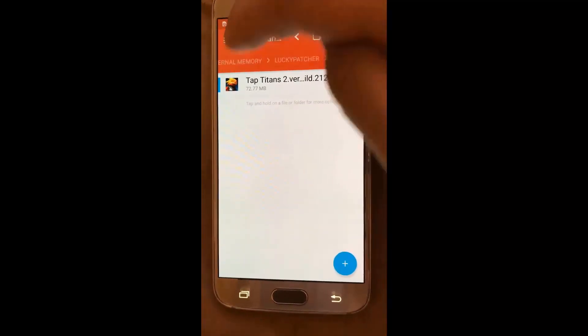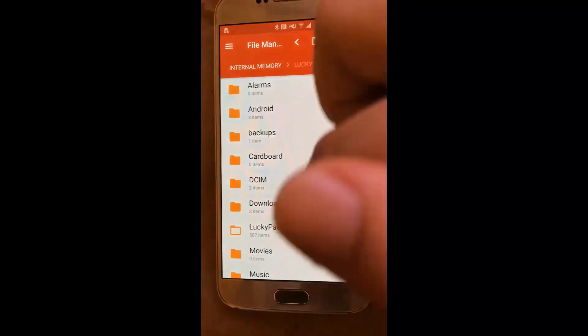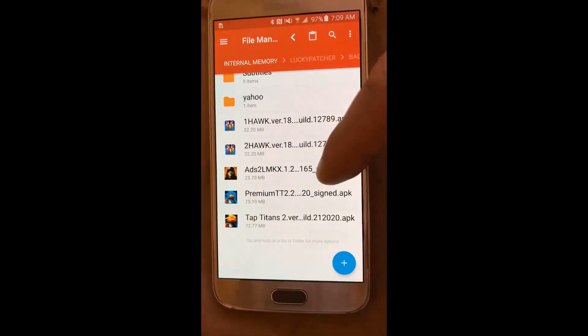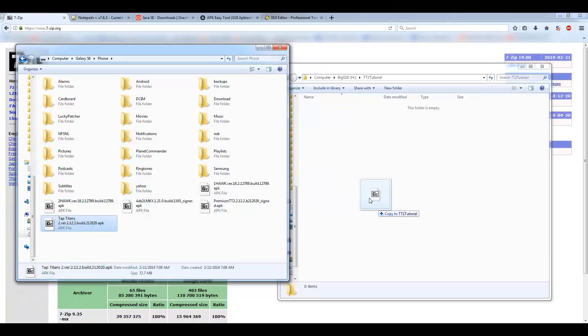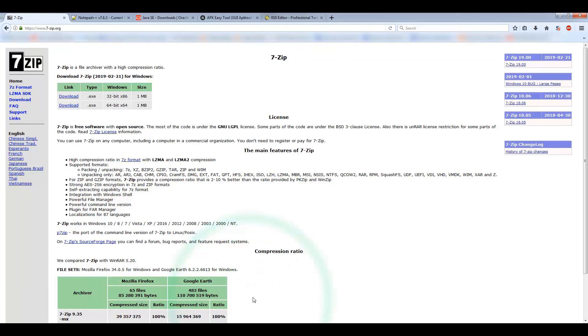Move the APK file so that when you plug it into your computer it's easier to find. Now connect the phone to the computer, then drag and drop the APK from the phone into a folder on your computer.